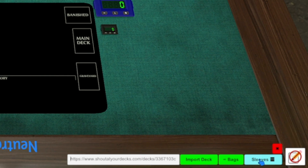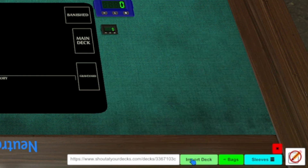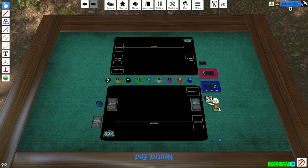You can customize your sleeves and playmat here, but for now let's just press Import and see our deck. Our main deck, material deck, and sideboard have all appeared on our playmat. Let's go through some common actions.